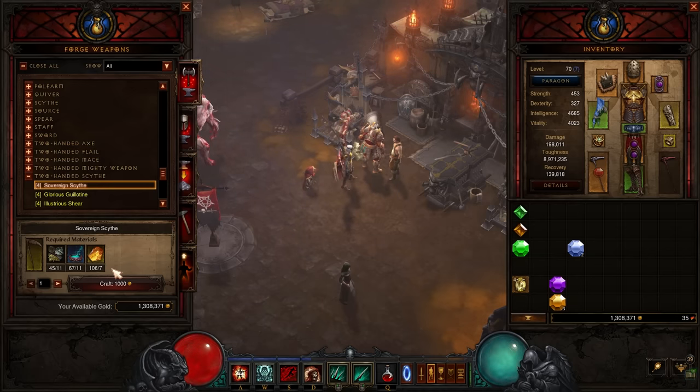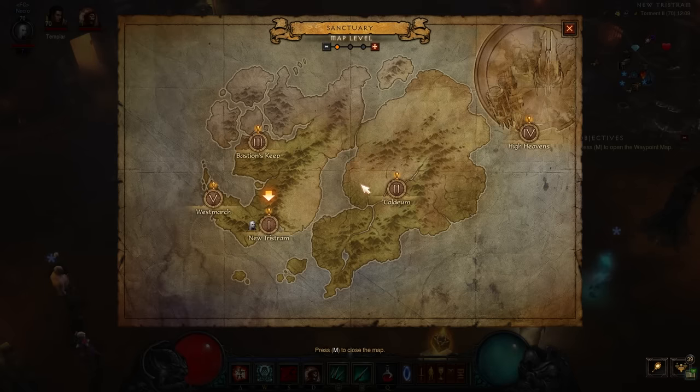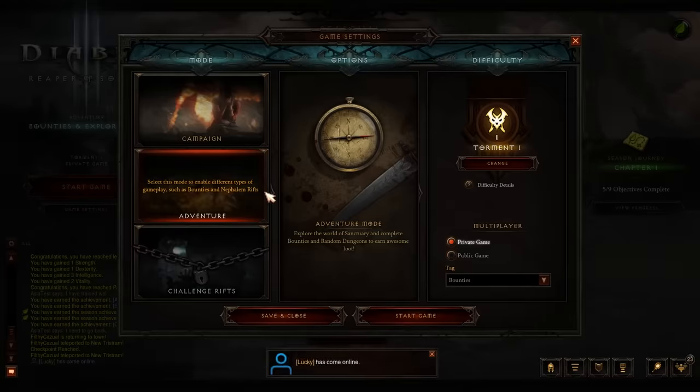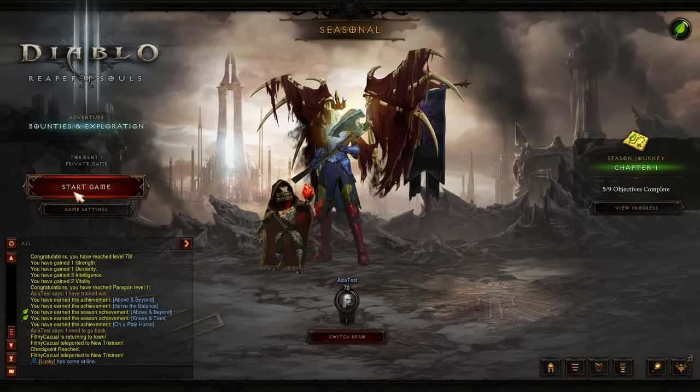Reset the game on Torment 6. Then do the Mask of Jeram leveling method as normal in the Temple of the Firstborn, jumping into the Vision of Emnity as many times as you can because there are enhanced Legendary drop rates. Here's a clip of me leveling on the Asia server in Season 29 when the Visions were first introduced, showing the bonkers amount of Legendaries we found.